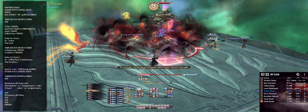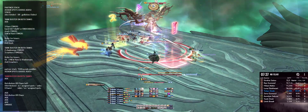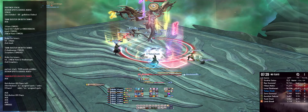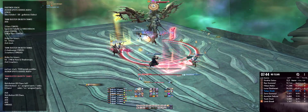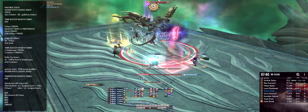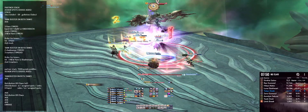Now the tanks must get ready for the last Shadow Flame tank buster in this fight. Make sure to get mitigation and be ready for the AoE after it. The AoE that happens after the tank buster is called Quietus — it does massive damage, needs to be mitigated, and it even gives the boss a stacking damage up buff.